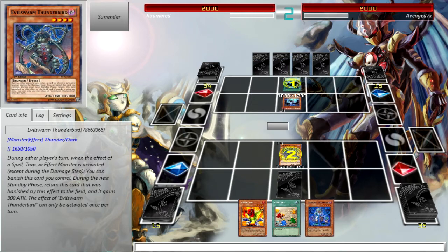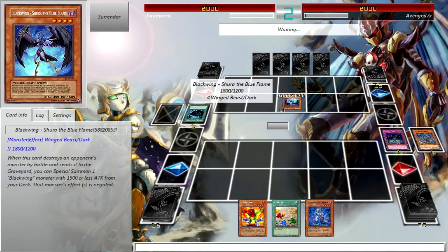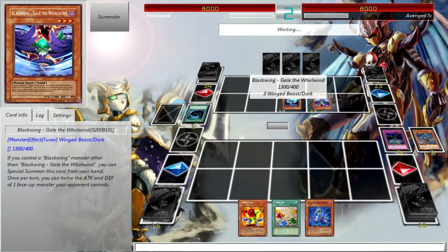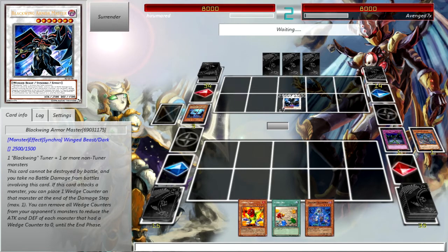MST. Goodbye sweet prince. So he's playing Black Swords, and he's already gone into one. I don't really have any dangerous synchros — nothing I can't deal with. They do play a lot of dangerous trap cards though, so I have to be careful when I attack.